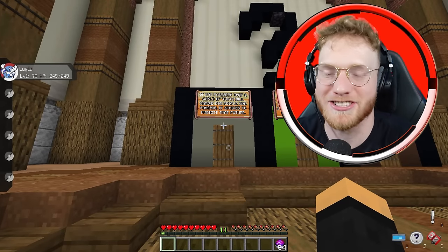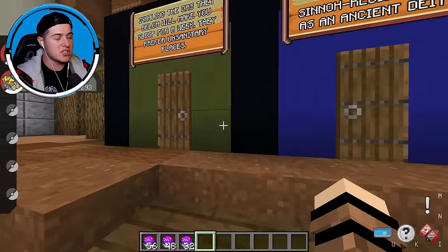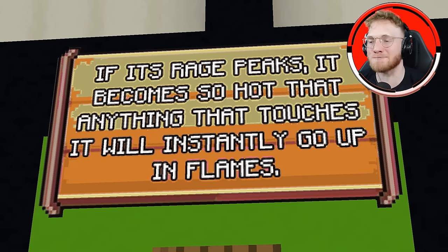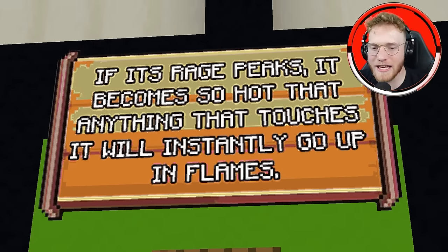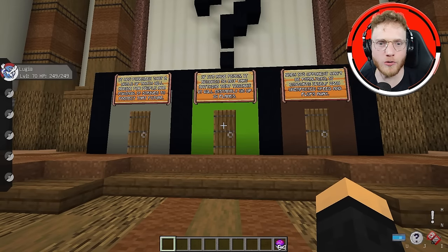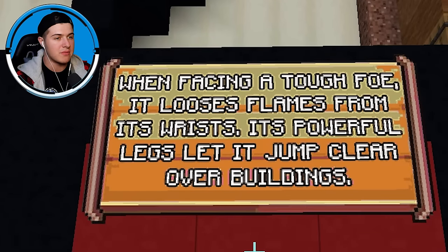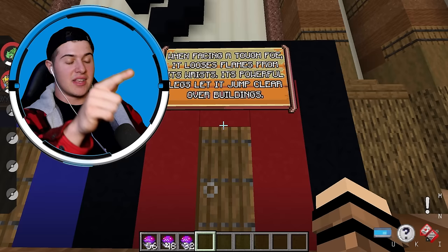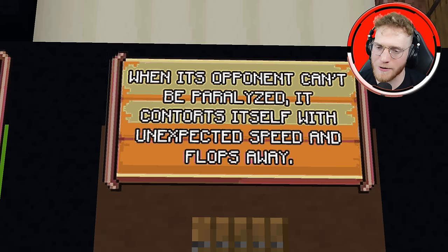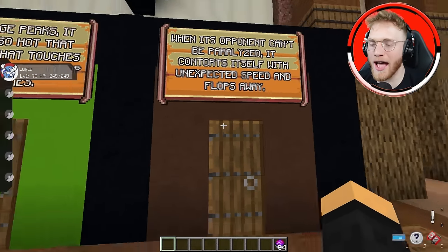Round number one: I clearly have Alec beat — I have the Giratina while Alec only got a Lugia. Round number two, we have green, blue, and red. Let's check out the red one — feeling Charizard. Door number two says: if its rage peaks, it becomes so hot that anything that touches it will instantly go up in flames. I can't really think of a green Pokemon that is so hot and spicy — maybe like a Scovillian. When facing a tough foe, it loses flames from its wrists; its powerful legs let it jump clear over buildings. This is Blaziken, I know it for a fact. Door number three is brown; it says when its opponent can't be paralyzed, it contorts itself with unexpected speed and flops away — there's no way I'm picking door number three.